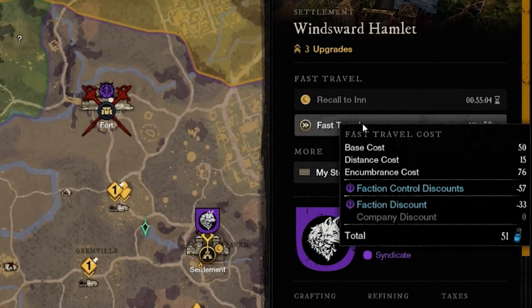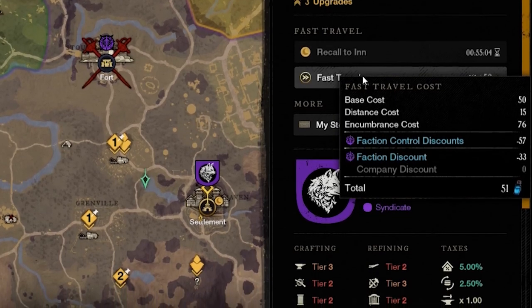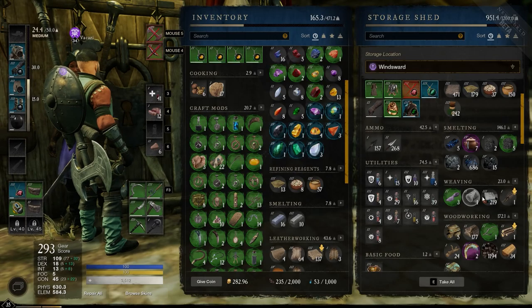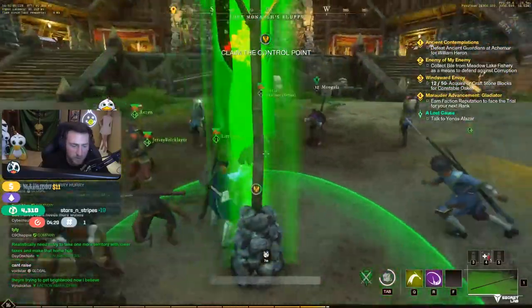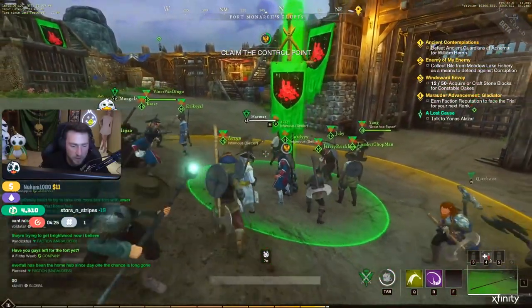In addition, the faction that owns the territory has decreased taxes for fast travel and commercial activities, as well as the ability to move materials from one territory to another claimed one — though moving items does cost gold. To claim a territory, you go to the fort in the area and capture the point inside it. You have to be flagged for PvP to enter the fort, so be prepared for a fight.